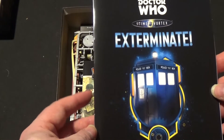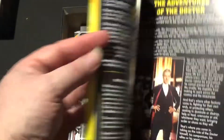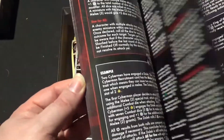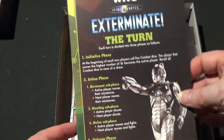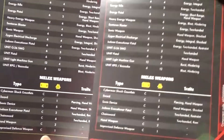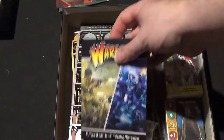Let's have a look at the adventures booklet. Again this is some scenarios. And we have the rules - they don't look incredibly difficult to follow. Then we have the turn order for the Cybermen and for the Daleks, and we have the weapons table as well. They are both exactly the same, it's just that these have been designed a little differently.